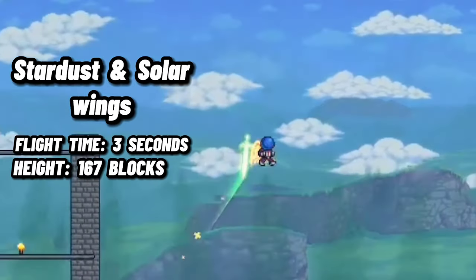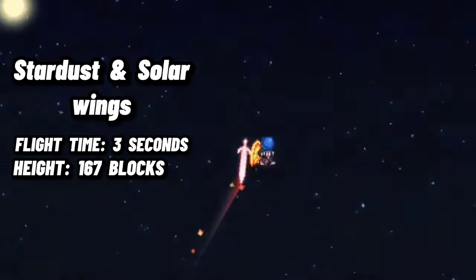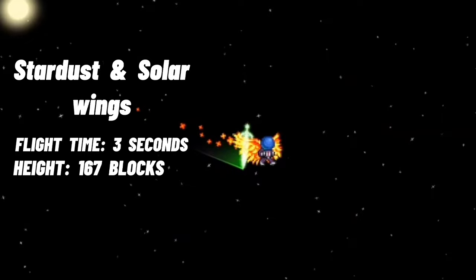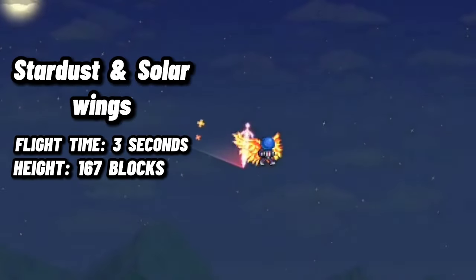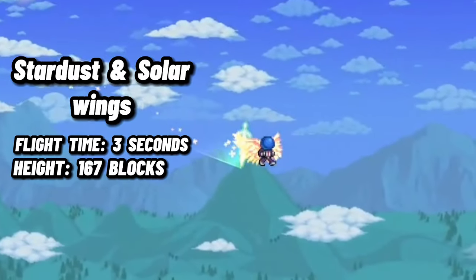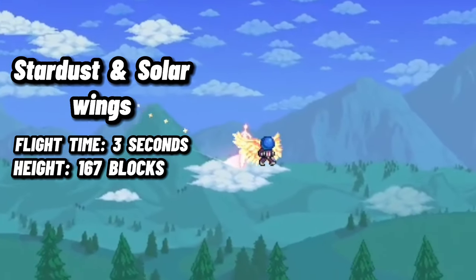To craft the Stardust Wings, you need 14 Luminite Bars and 14 Stardust Fragments. The Solar Wings almost have the same crafting recipe, with 14 Luminite Bars and 14 Solar Fragments. Both of these wings will glow in the dark and are considered some of the best wings in the game.